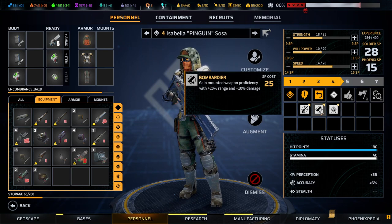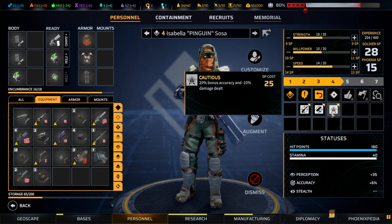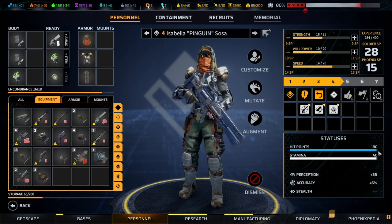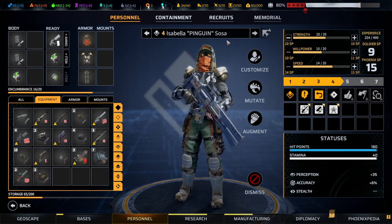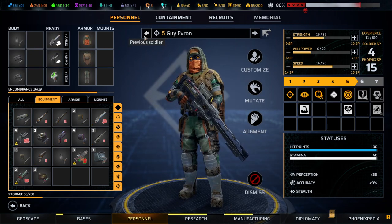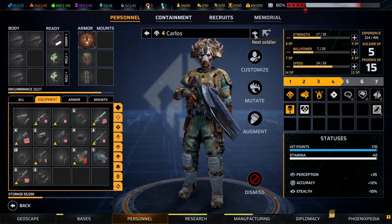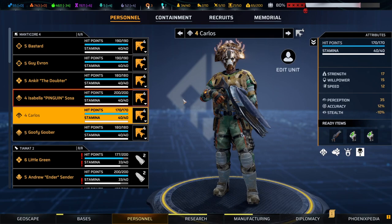Accuracy minus 10, damage dealt isn't bad. Bombardier is good, Sniper is good as well. Accuracy in the midfield is really helpful but stats are equally helpful — I think we'll go for stats first.